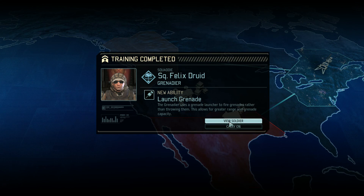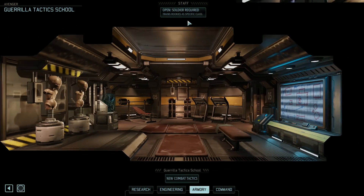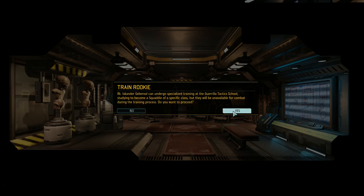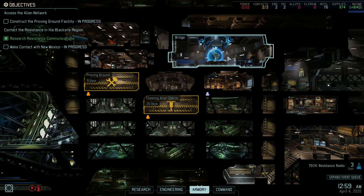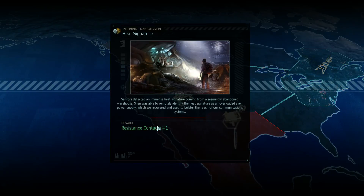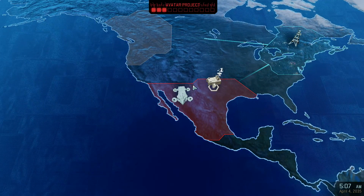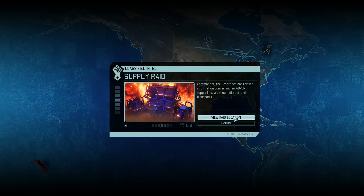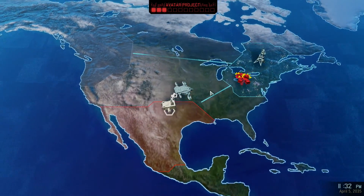We've got our two grenadiers. We're going to train more because we need more than two. GTS — Iskander Gabriel. That's a pretty good name. I'll train you. I'm going to use the heat signature to get a free contact, so now we've got four available. Setting course for Mexico. That means before we even get those relays on — a supply raid is ready. Operation Stormclaw, raid. We'll go and do that.